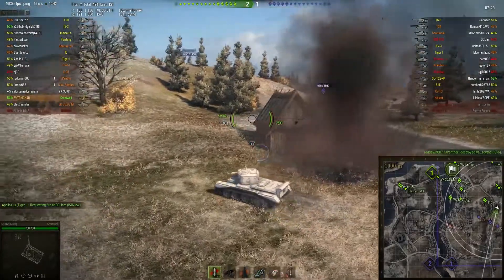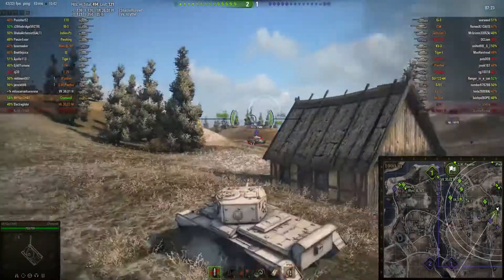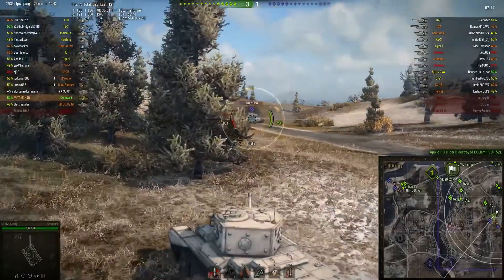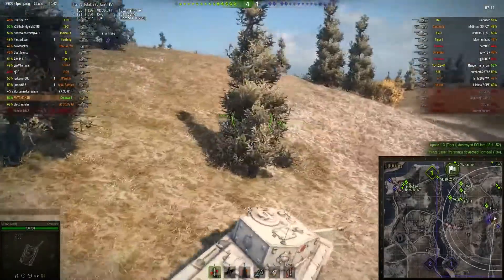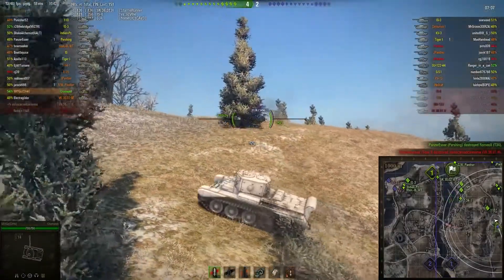MTYGP doing a great job of playing like a scout here. As we were talking about on the podcast, a fast medium tank can easily fill the role of a light tank, as we are seeing here. The Cromwell having its speed and agility is able to definitely fill the role of a light tank, and on the plus side it has the hit points and the gun to be able to back it up.